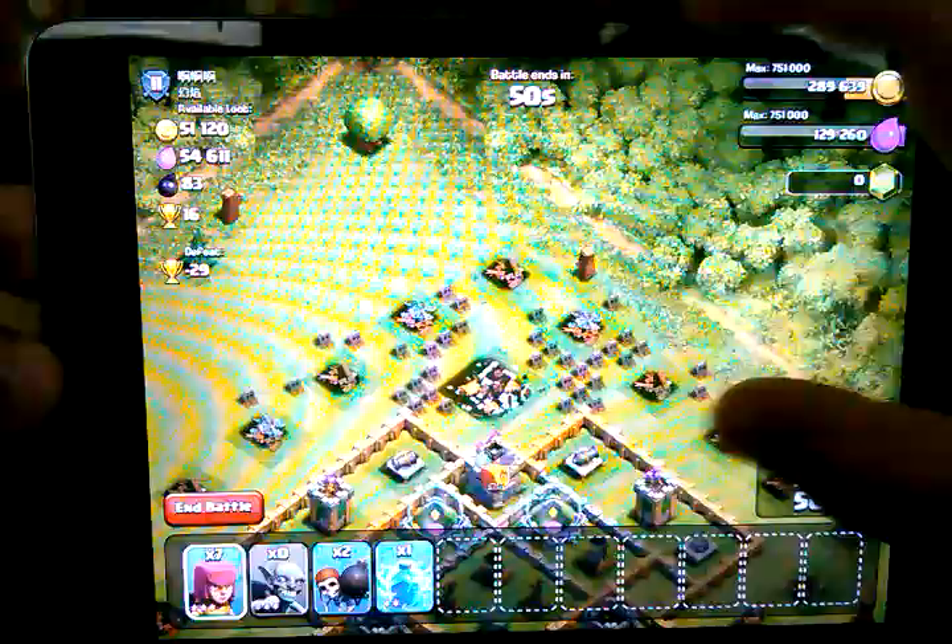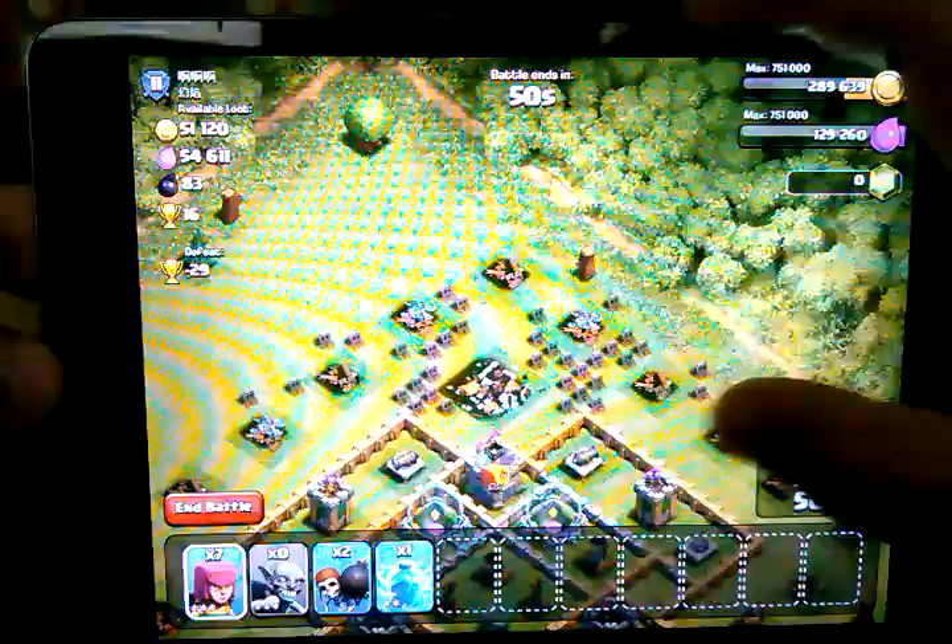I hate the hidden Teslas — the hidden Teslas are real. We two-starred it! Nice, very nice. We're going to see if we can take out this elixir collector. We only have seven archers left but we took out everything on the outside, got the 50%, which took out the Town Hall too. We two-starred it — I think that's a pretty good raid all in all.